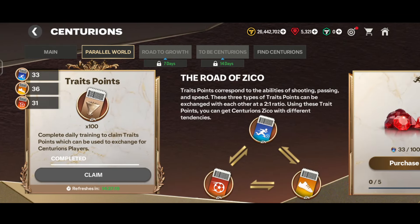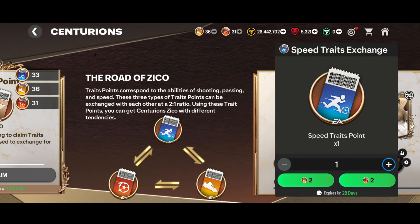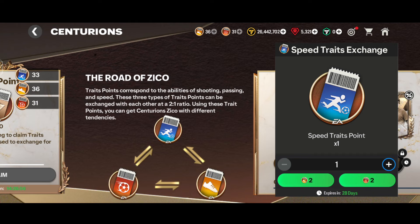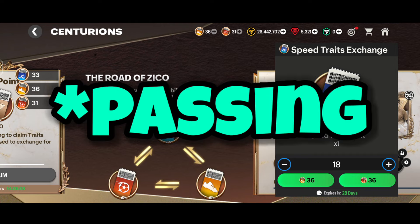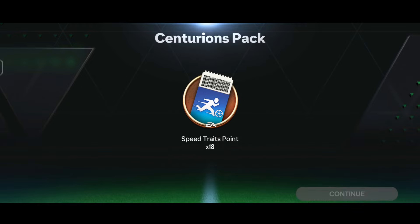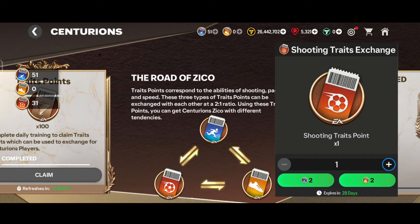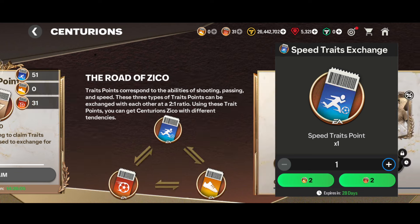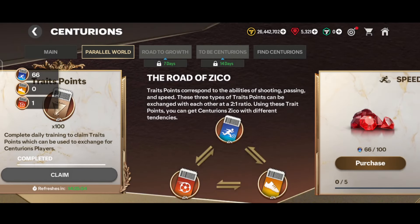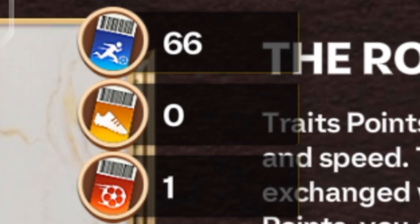Now I'll show you one thing: if you click on speed trades, you can exchange with other tokens. If I click on the shooting trades, I'm going to get 18 speed trade points. We got 18 speed trade points — sorry, that was actually the passing points I exchanged. Now for the shooting one, I have 31, so let's exchange 30. We tapped on exchange and got 15 speed trade points. I'm currently having 66 speed trade points.